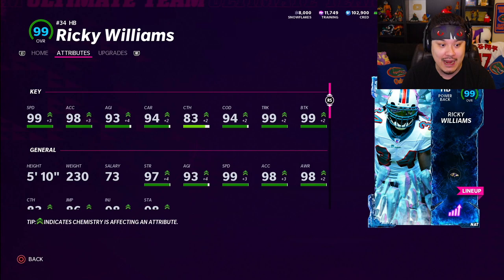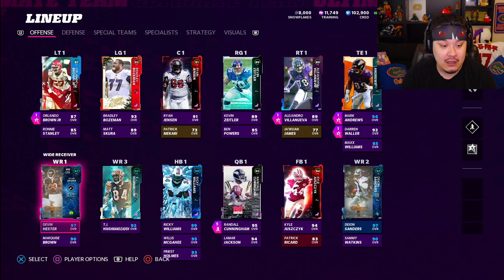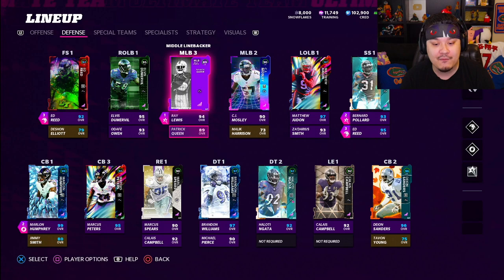I'm probably going to throw some abilities on him real quick, but this card's looking pretty juiced — 99 speed, 99 trucking, 99 break tackle. Should be a monster power back, really excited to try out Ricky Williams. Going to run the ball, throw the ball to him, all that fun stuff. Devin Hester and Deion Sanders I've already done videos on, but of course they also go on the Ravens theme team, and those are big upgrades we needed on this team.